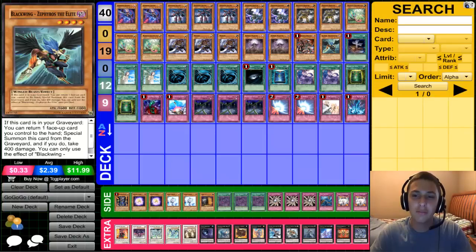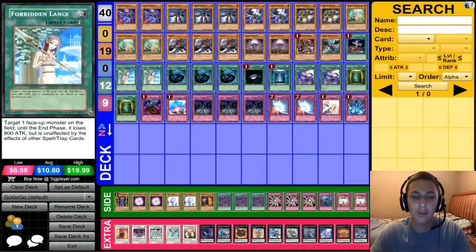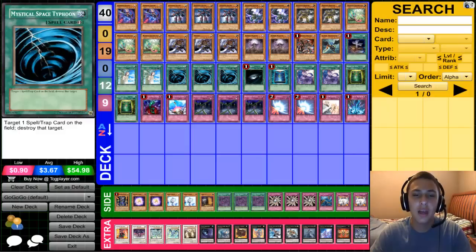We play Foolish Burial because it helps beef up your graveyard with Golem, Ghost, and Mezuki. Two Mystical Space Typhoons so your monsters can stand like Dark Armed Dragon. Three MSTs hit through back row, OTK, do field presence, and all the beautiful things MSTs do.